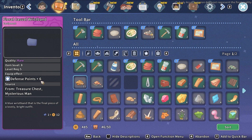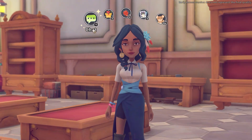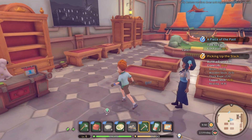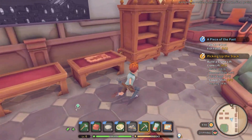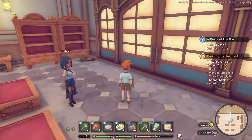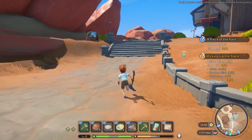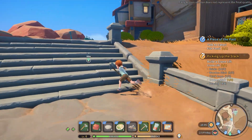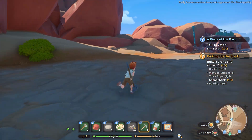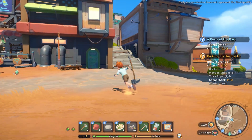Equip it - defense points six. I think I messed this up. I was supposed to give her the fish fossil. Maybe I'll get another one - maybe it's not a one-time thing. Maybe I can get more and sell them.